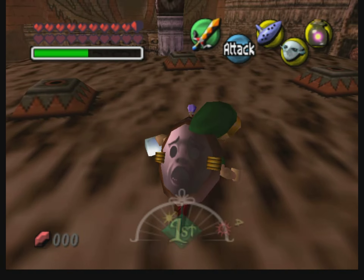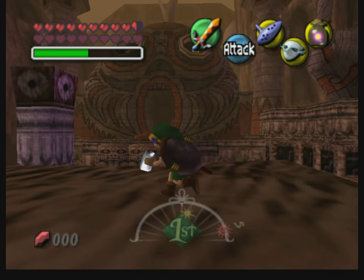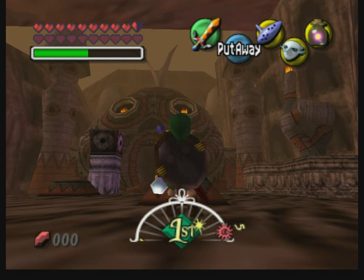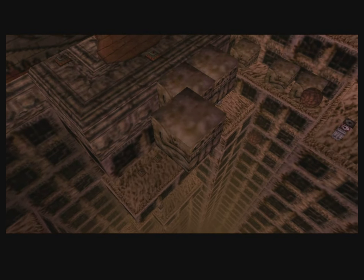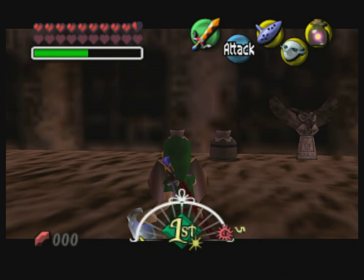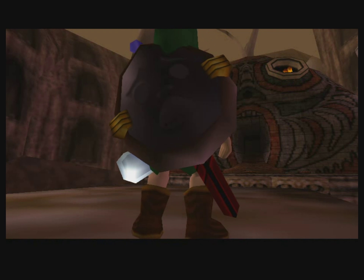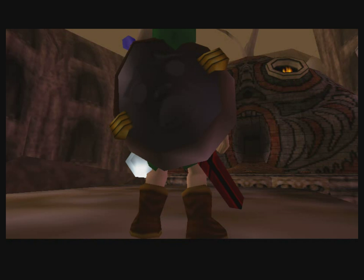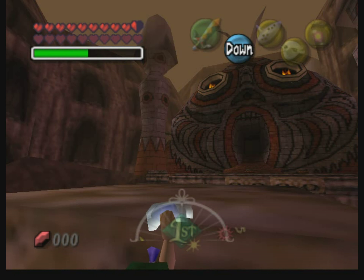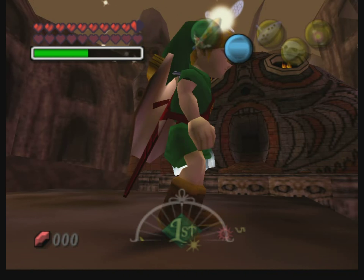Pause buffer to the frame where you see the red exploding damage effect on Link. Then pause buffer the hookshot, then one more frame, and release — and Link is under the ground. That's the weird shot. Then you can just hookshot the torch.